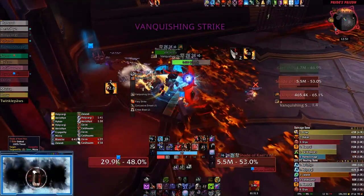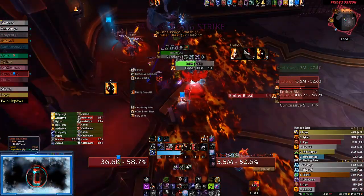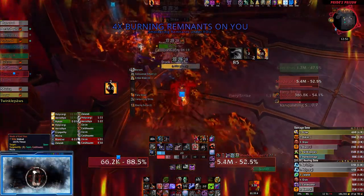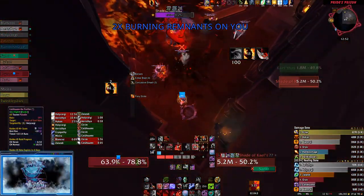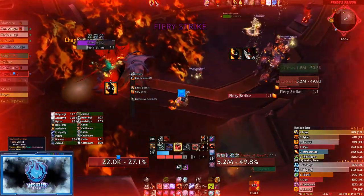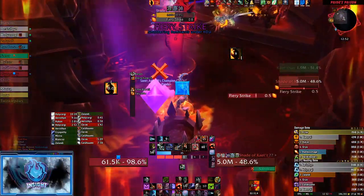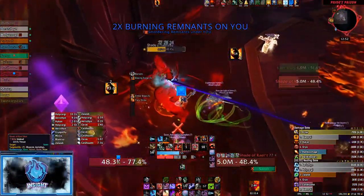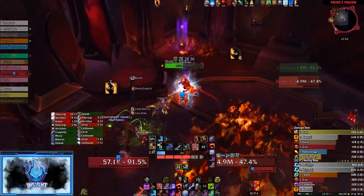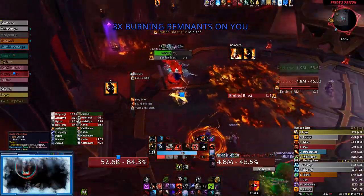The Embered Brazier must be hit with Ember Blast — this is the group soak ability. The Blazing Brazier is hit with Blazing Surge — this is the frontal the group wants to avoid. The Fiery Brazier is hit with Fiery Strike — this is the tank frontal. And the Smoldering Brazier is hit with Smoldering Plumage, which is left by a phoenix.